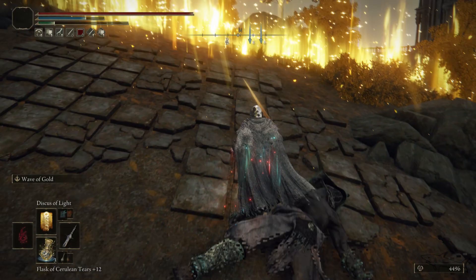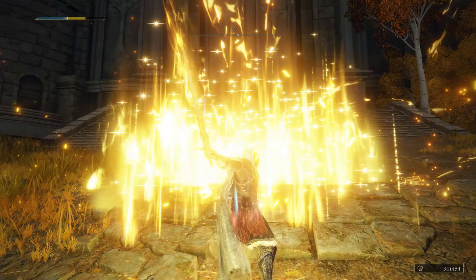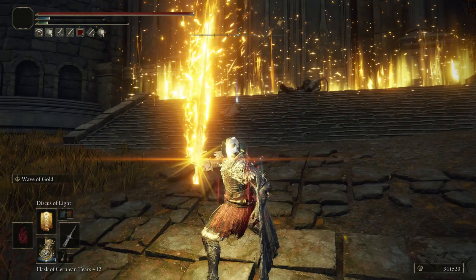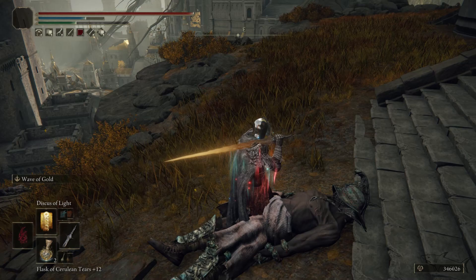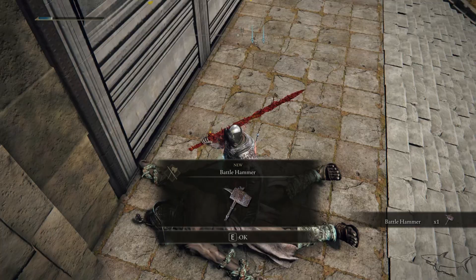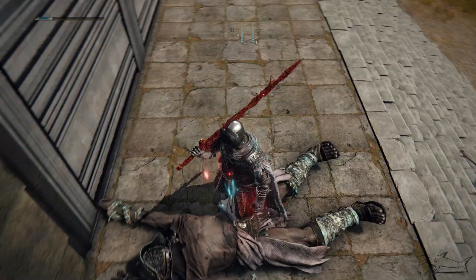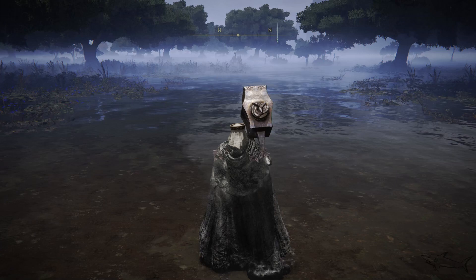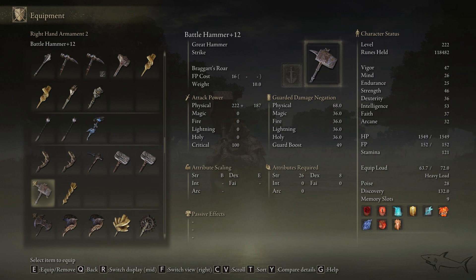This guy will drop the hammer. Between 25 and 30 minutes it took me to get both weapons — the hammer and the axe. The drop rate is not that good but finally I got it — the Battle Hammer, right here at this location. Now let's upgrade it. I don't have enough smithing stones to upgrade it to at least level 24, so what you're seeing now is level 12 — half of the max. Imagine at level 24 or 25 it will be insane, and with a good ash of war it will be way much better.